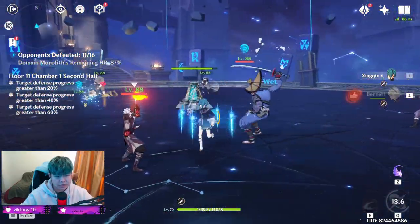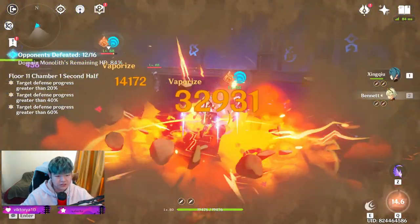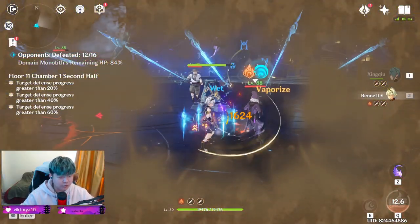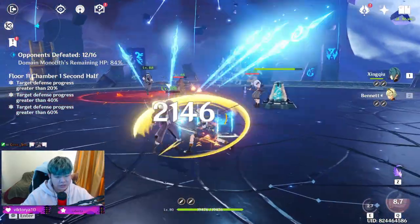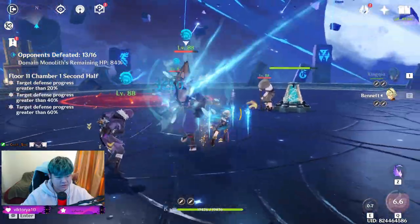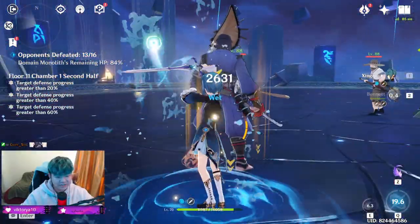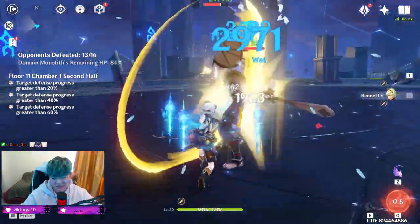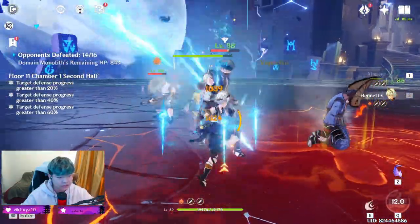For this part, you want to deal with the elementalists first because they'll be flinging projectiles at the monolith. Once you're done with them, you can deal with the melee characters like the samurai and the shovel enemy. And we are done with Chamber 1.